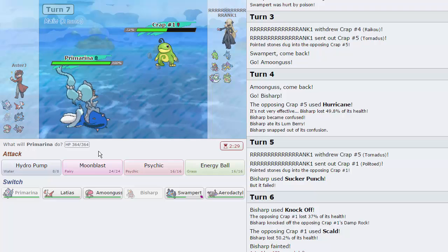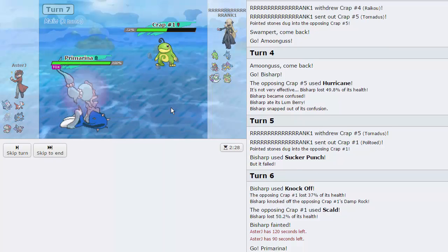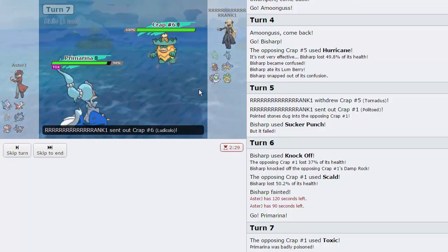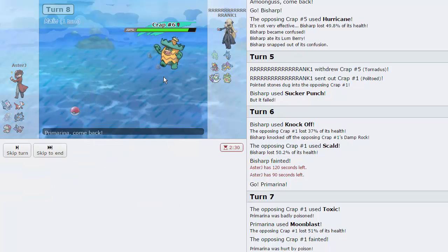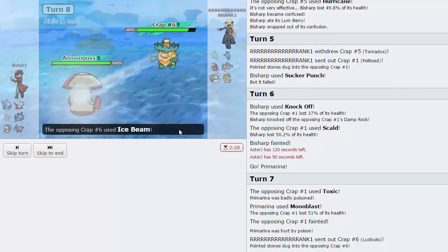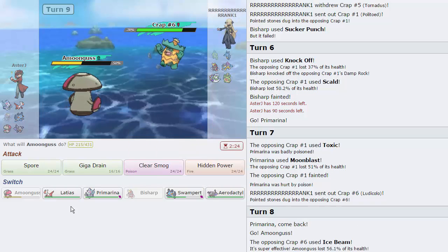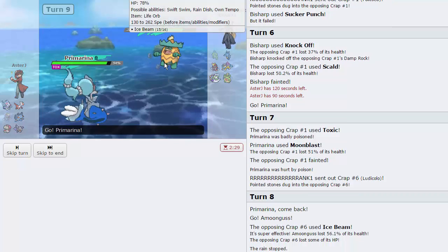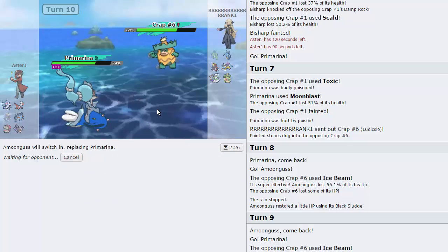I'll go straight into Primarina and fire off a Moonblast. If he wants to go into Raikou after, that's fine — he'll Toxic me and lose his rain as a result, fantastic. He has one more rain setter in Tornadus. He goes into Ludicolo. I'll switch into Amoongus on his Giga Drain — not staying in. He goes for Ice Beam — great play, but he has to Ice Beam me again and he's no longer in rain. I'll go back into Primarina.